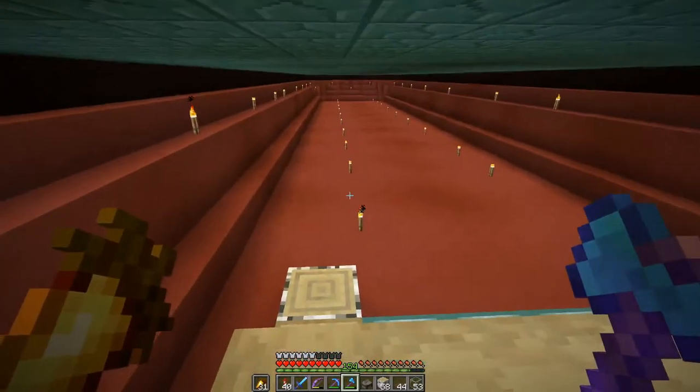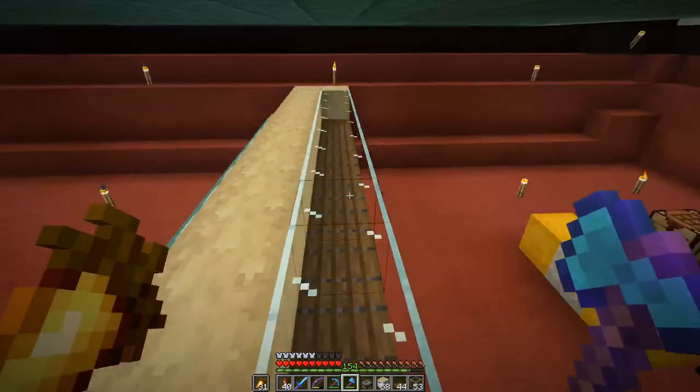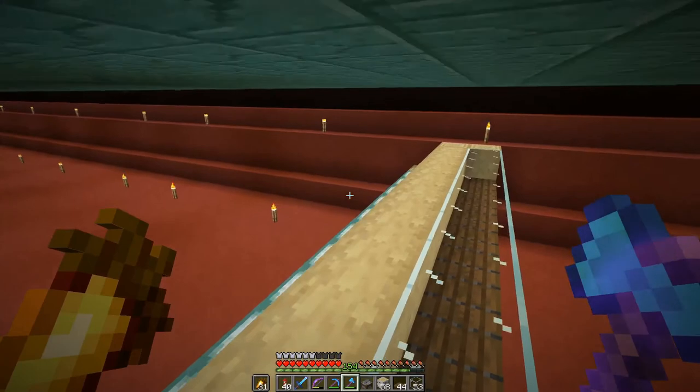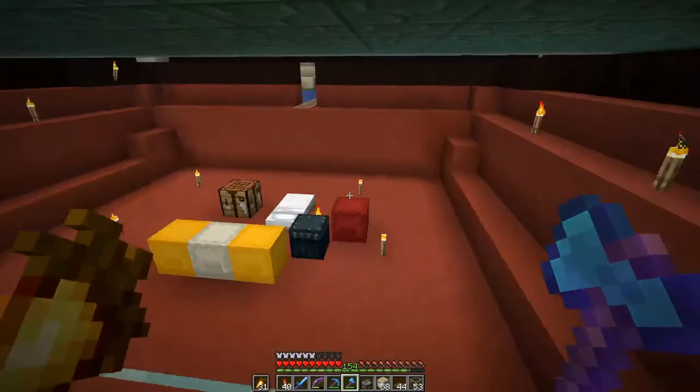With this compact setup we could even have another layer on top here, which would give us the possibility to store loads of villagers.